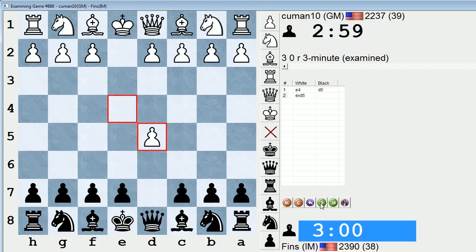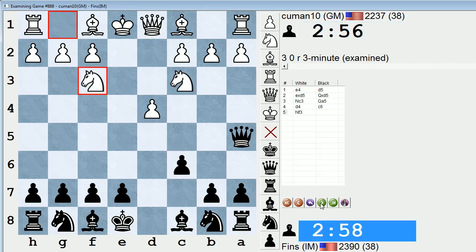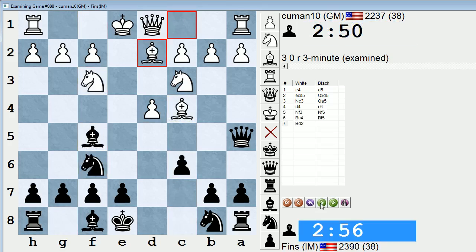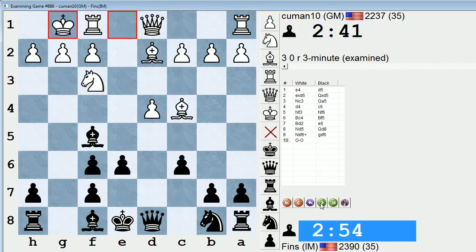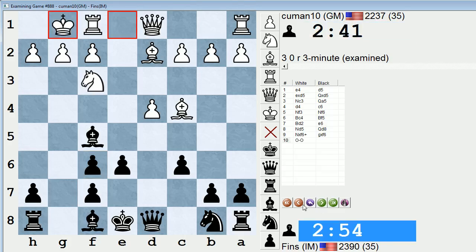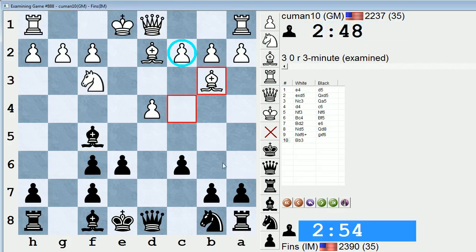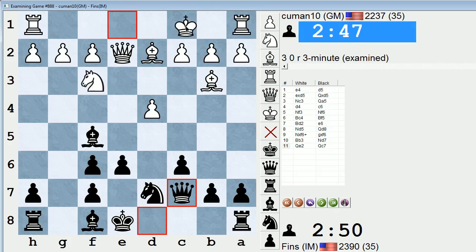Let's take a look. We had our tried-and-trusted Scandinavian defense. Castling on move number 10 is not the theoretically challenging line, but I did have that in my game against Humpy Koneru in the 15-minute pool a while back — she chose that line as well. Usually they play bishop b3 to guard the c2 pawn, and then after knight d7, queen e2, queen c7, castle, castle, knight h4, white plays this way.